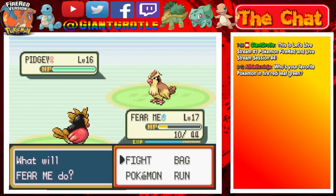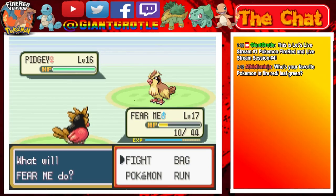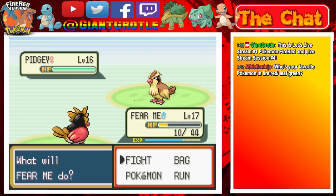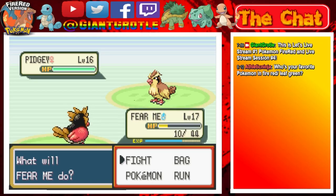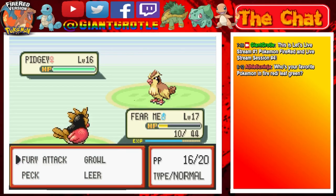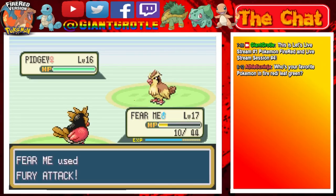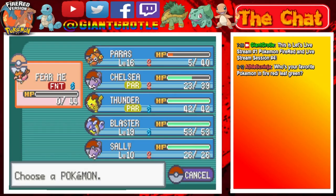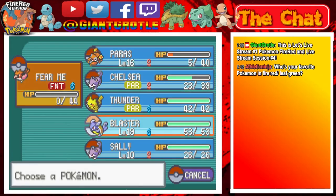Chat question from Athletic Ninja: who's my favorite Pokemon in FireRed and LeafGreen? I'm thinking either Bulbasaur or Venusaur - actually the whole Bulbasaur family. Bulbasaur, Ivysaur, and Venusaur. My favorite Pokemon type is the Grass type and I really love the Bulbasaur family. They're really fun to use in playthroughs - raising a Bulbasaur all the way to Venusaur by the end of the game is always fun. Thanks for asking.